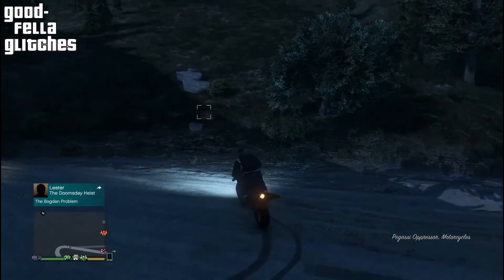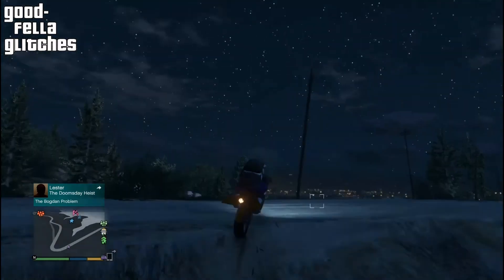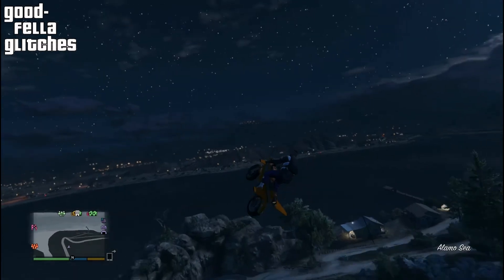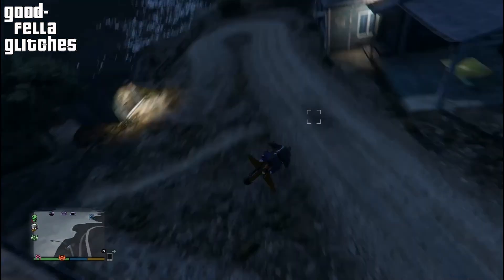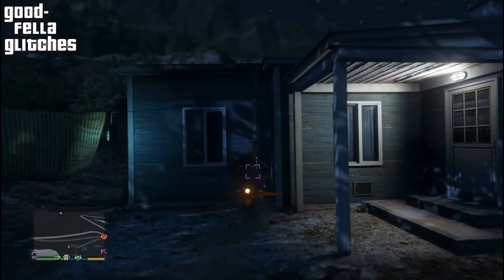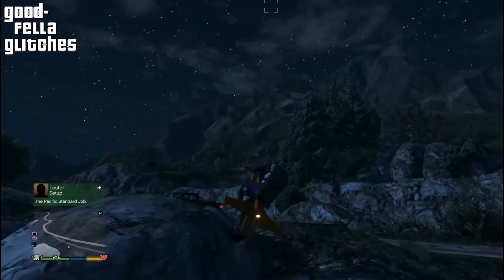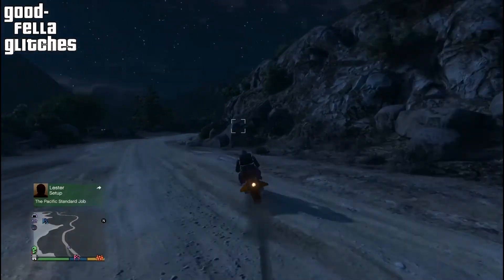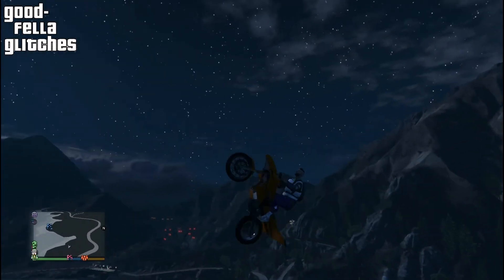The good thing about this glitch, unlike the other glitch where you never fall off your bike, is that you don't have to be in passive mode. You can shoot your missiles, shoot your rockets — you're in full regular mode and you will never fall off your bike. Here I am trying to fall off my bike — look at that, I never fall off. I'm hitting buildings, and usually as soon as you hit something or a rock you fly off, but look at that — I never fall off. And I can still shoot; you can see my missile targeting lock is still on.